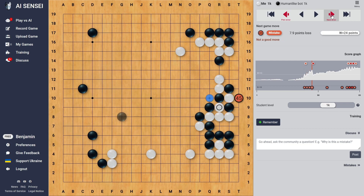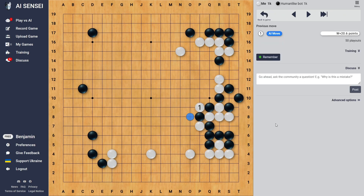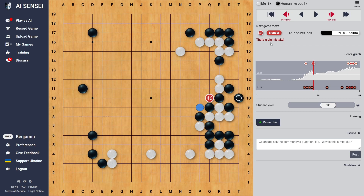It's a lot of mistakes, again by black. I realized the second I clicked there that I should just play the double atari — it's much, much easier for white. When we're done analyzing, we can head back to the play with the AI page.